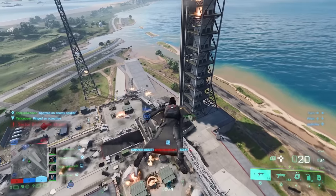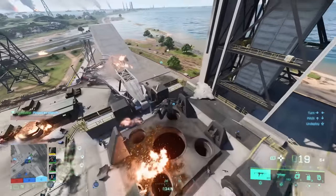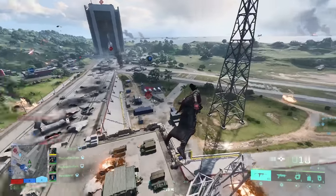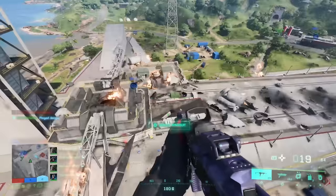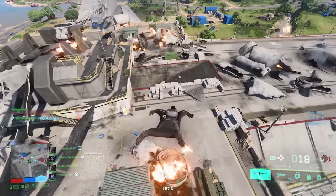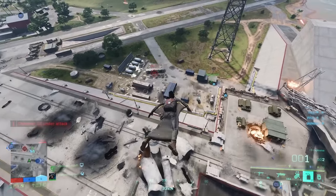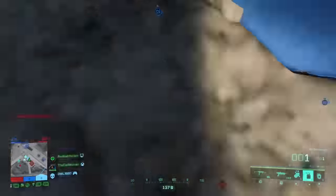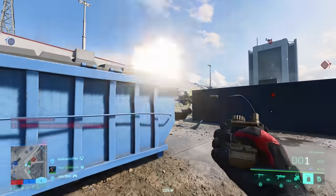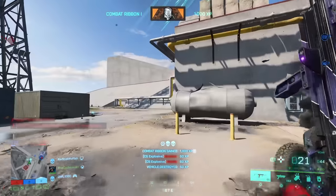Number one: you can close Sundance's wingsuit mid-air to quickly turn around or adjust your altitude and direction. Just press CTRL on PC, or right stick on console to close it, and open it again with Space, A, or X. When the wingsuit is closed, you also have full access to all of your weapons and gadgets for a short moment — pretty nice if you know how to use it.